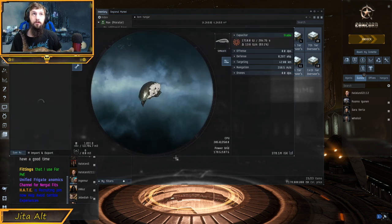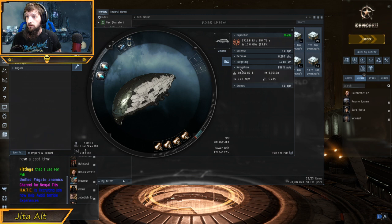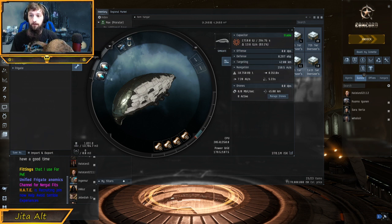The kind of ship we would use to haul is a blockade runner. Make sure it has a covert ops cloak — blockade runners are awesome because they navigate really fast, have a fairly quick alignment time, and an okay warp speed. If you mix this with ascendancy implants they get pretty insane, and you can also fit rigs that increase your warp speed, which helps out a lot as well.